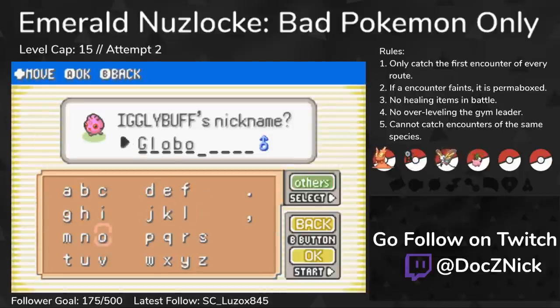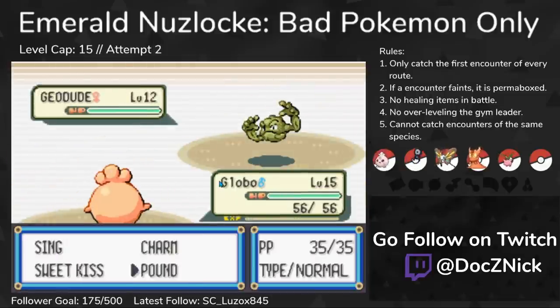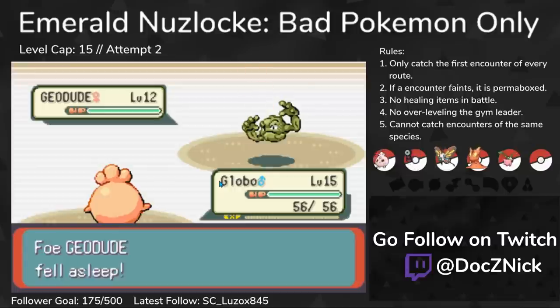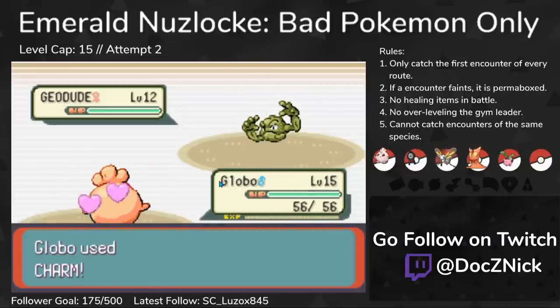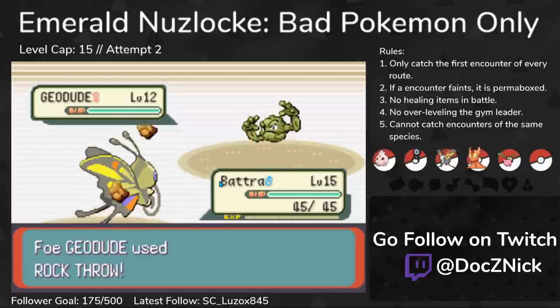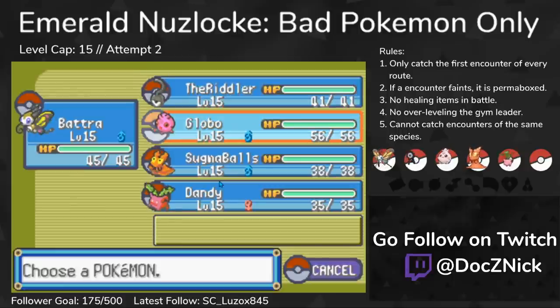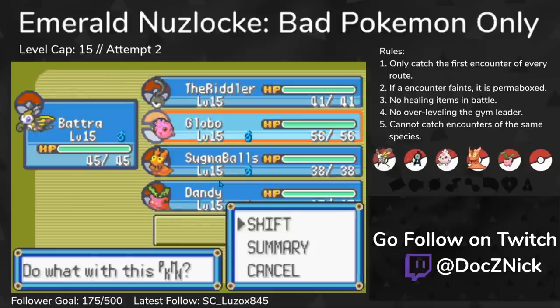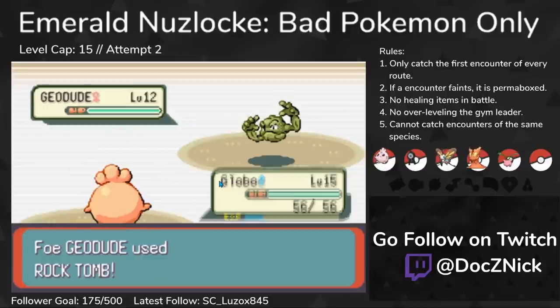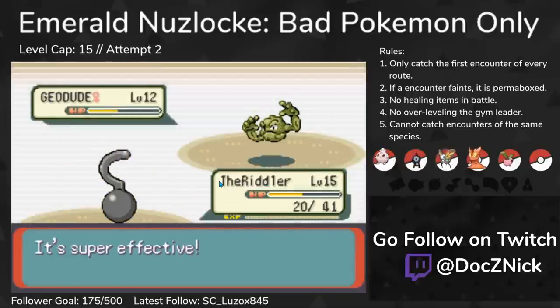I also catch an Igglybuff as well as an Unown with Hidden Power Fighting. Roxanne uses Rock types, a very defensive typing that's super effective against most of my team. Since a single Rock move will do big damage, my plan was to put Geodude to sleep. This would allow me to set up Defense Curls on Beautifly and safely use Absorb. A minus-6 Rock Throw did a third of my health — Beautifly is definitely dead to an uncharged Rock Throw. I switched back to Igglybuff to try and put it to sleep, but it takes too much damage. I didn't want to lose Igglybuff just yet, so I switched into Unown and Hidden Powered the Geodude until it fainted.